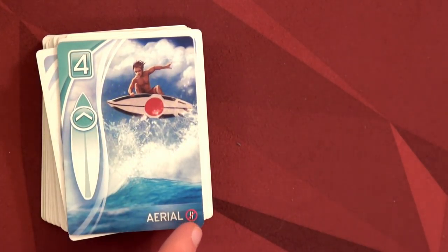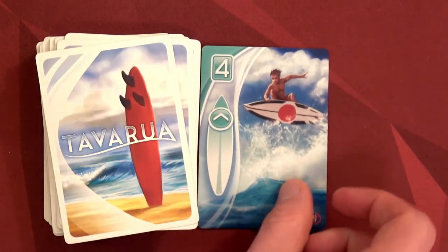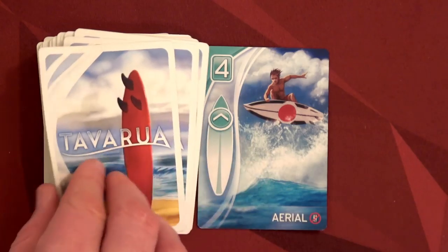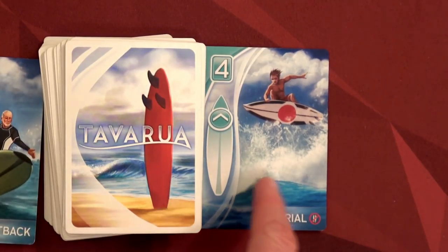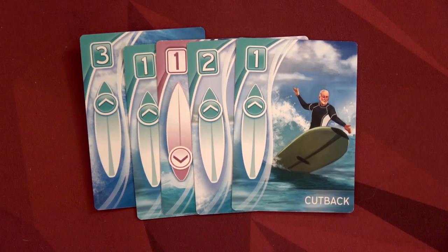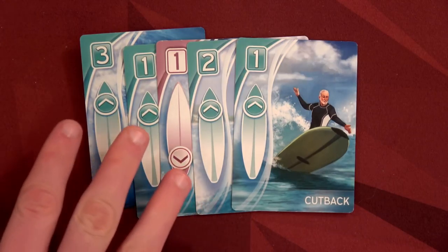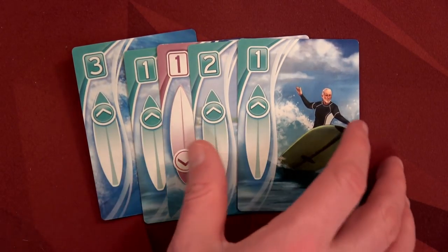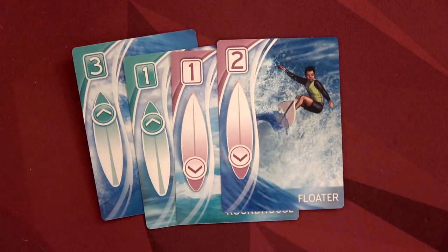Some cards have an icon indicating they're only for short boards. If you have a long board, you immediately discard it and draw a new one — same rule applies to the AI. At the start of the game you also get one mulligan: you can discard any of your initial cards and draw new ones. I decided to discard two and draw two more to get a better hand for scoring.